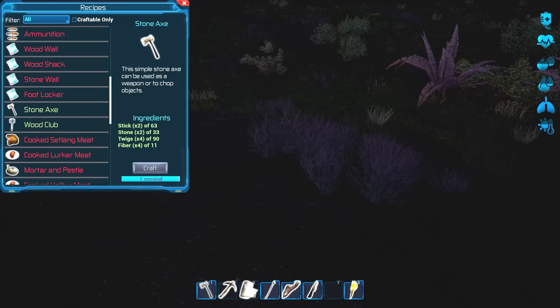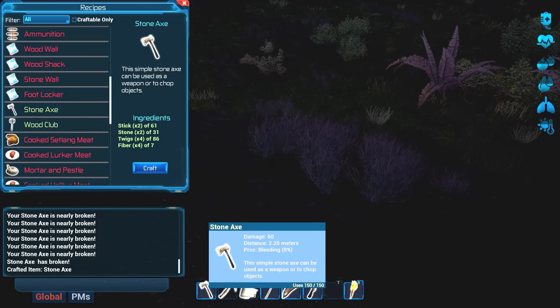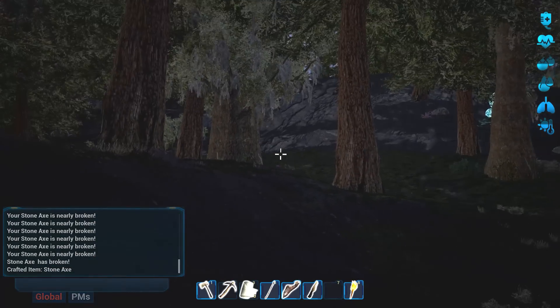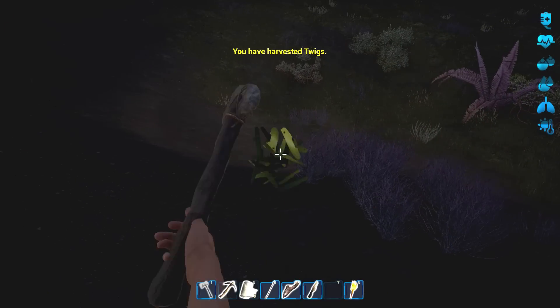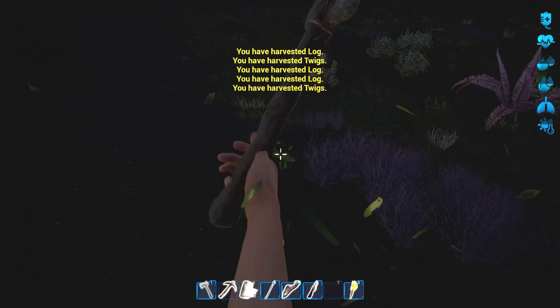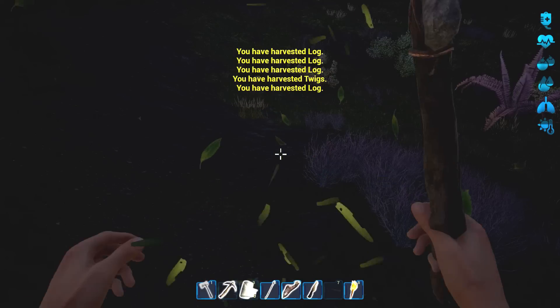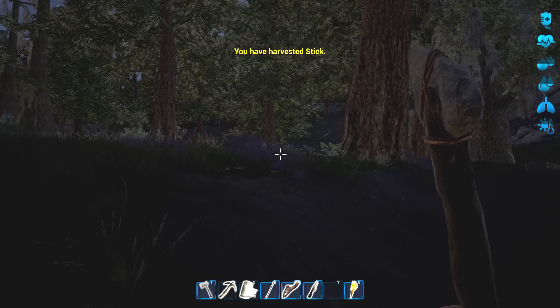Stone axe. I need to make like a metal axe, man. It's still there - what the heck? Can I just glitch this all day right here? Look at all the logs I'm getting - that is so crazy. Freaking invisible tree!